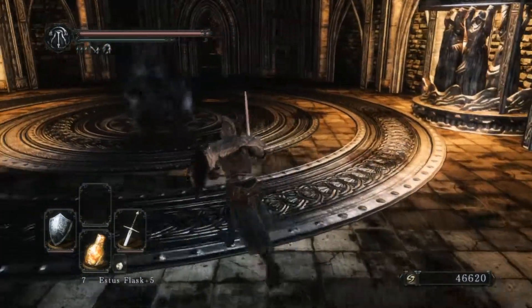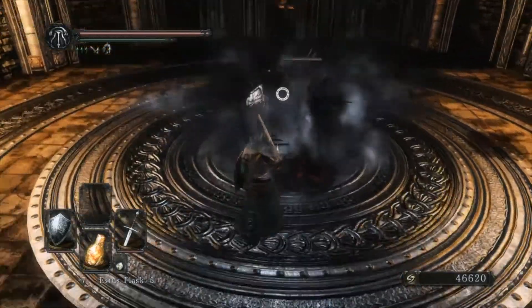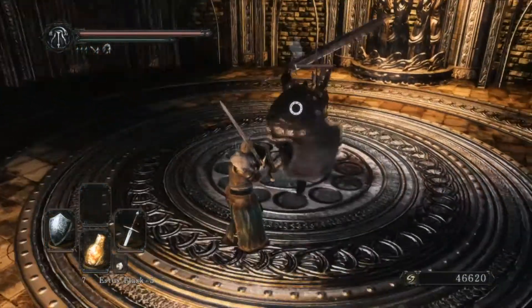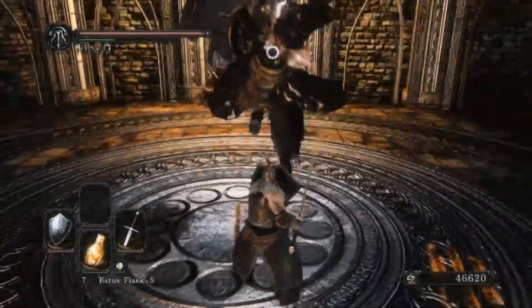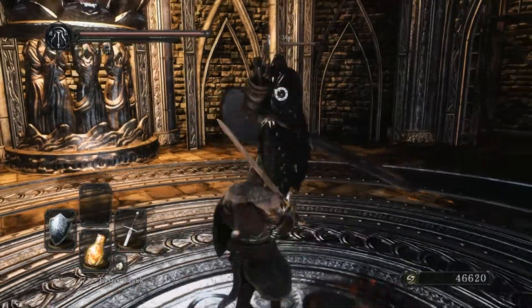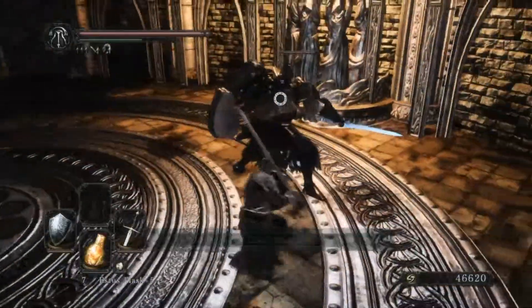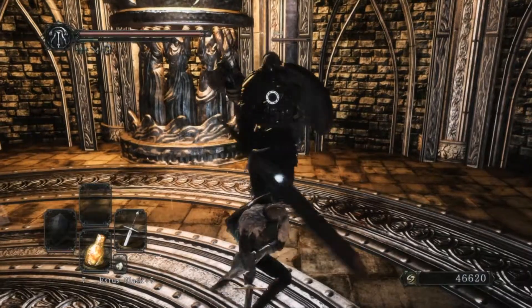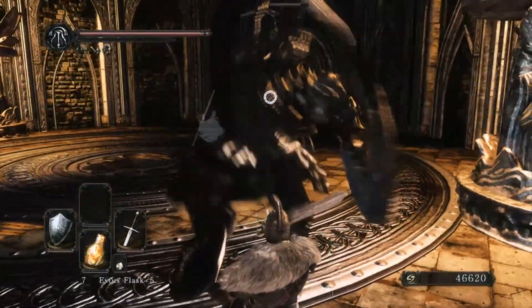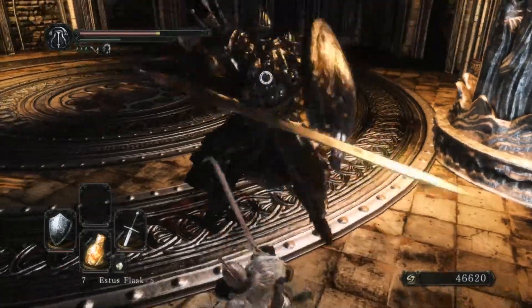Another little secret: if you come in here, you could fight the Pursuer again. We'll take him out real quick. There's some frame drops right there. He should just die. He's the same Pursuer, so it's not like he's tougher this time — or he might have more HP, but his moveset's still the same. Not much different.